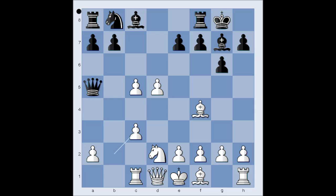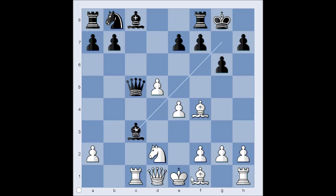Knight takes knight on c3, pawn takes knight, Queen takes on c5, e4. It is Black to move — should Black play something like Queen to a3, or Bishop takes on c3? What would you do? Would you capture on c3 with the bishop? This is what Black did.